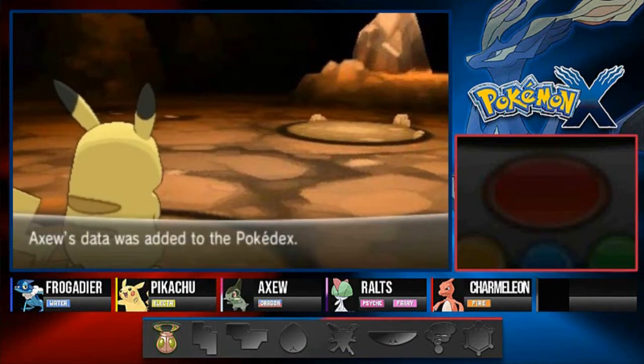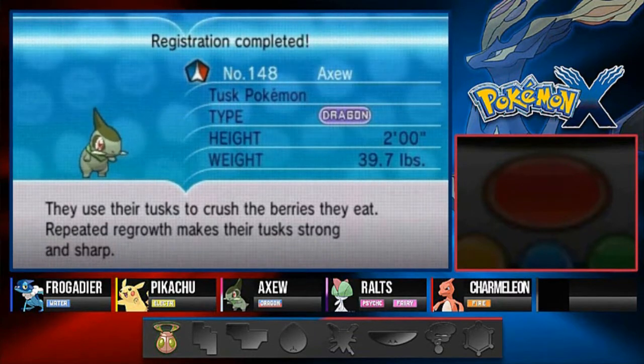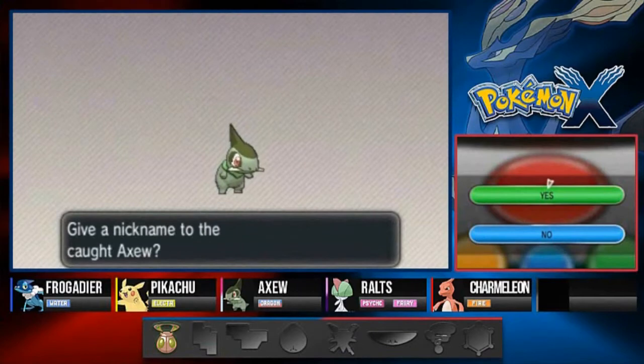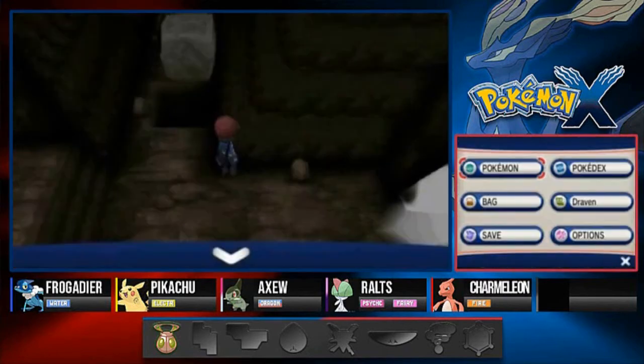One of the best Dragon-type Pokemon that you can find, aside from Hydreigon and the other one — the scaly one. Here it is guys — Axew, the test Pokemon. Dragon-type. 2 feet, 39 pounds. They use their tusks to crush the berries they eat; repeated regrowth makes their tusks strong and sharp. I already found a nickname for this Pokemon. If you guys have ever watched the very first Spider-Man movie with Tobey Maguire, you'll probably remember a certain character that made an impact. This is for you, Mr. Macho Man — one of my favorite wrestlers in the whole wide world. We're gonna call this Pokemon Bonesaw. Randy Savage, Macho Man, the goat.